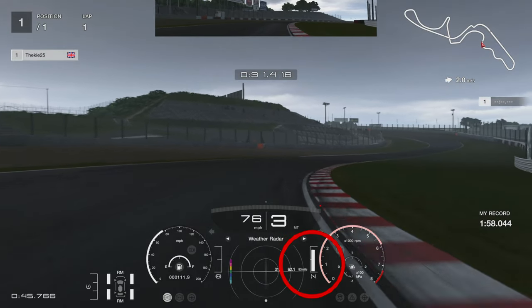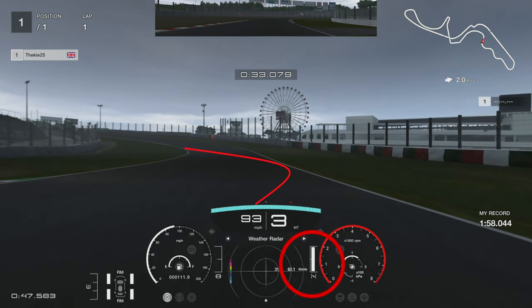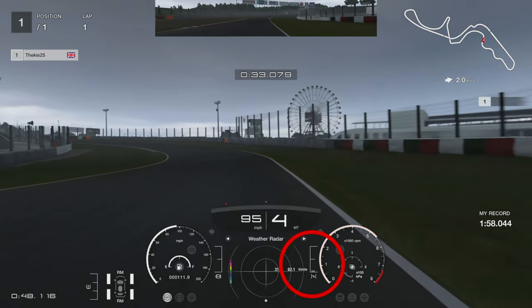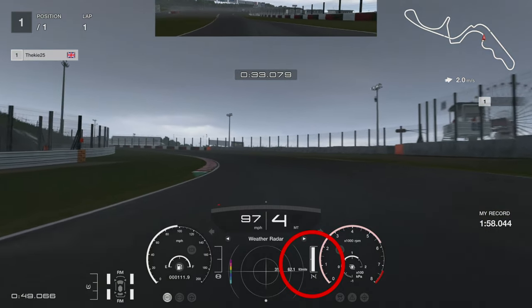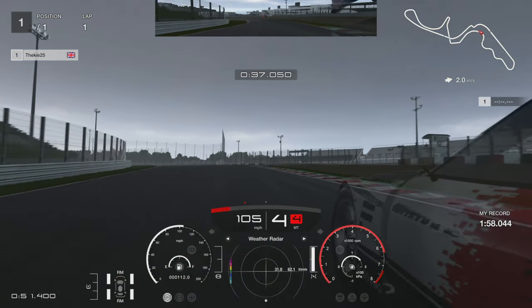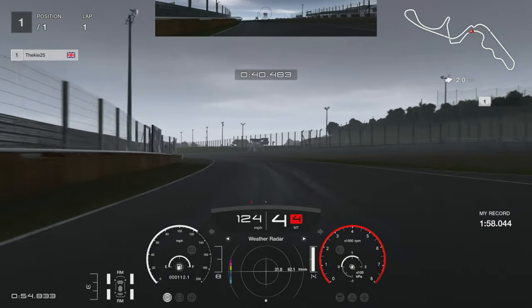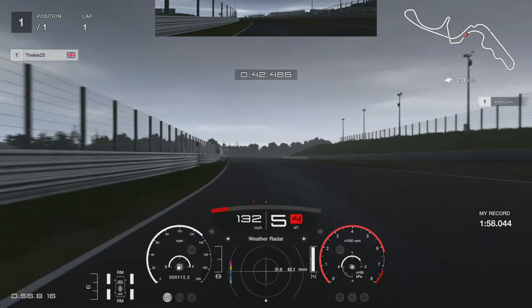Keep playing with the throttle through here until you've got full grip, and again swing it from right to left. This corner is extremely important to get that rotation right, because the better you do it the more speed you can carry through. You'll see I give a little lift off the throttle then back on, and again that left-hand side needs to get as close to that curb as possible. Carry as much exit speed as you physically can out of that corner - it will gain you a lot of time.